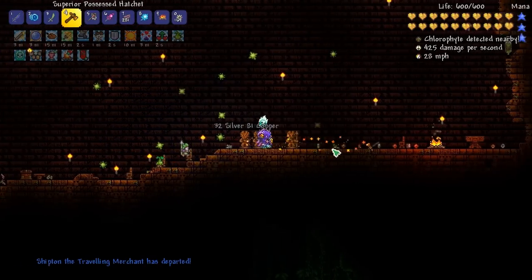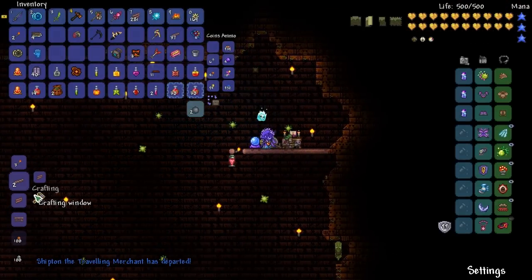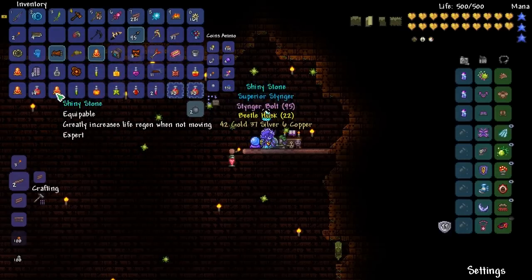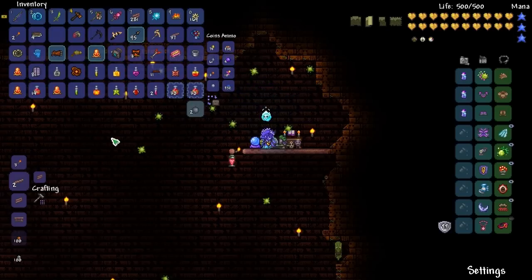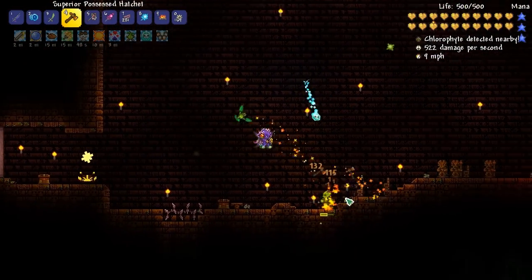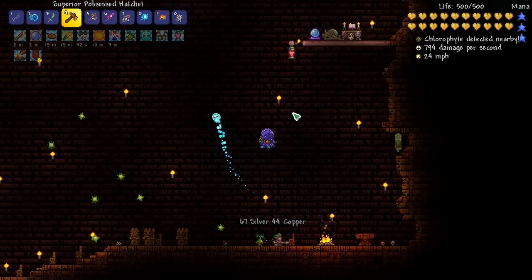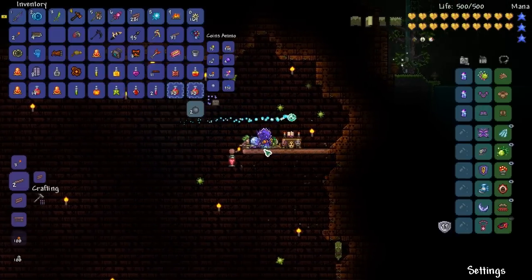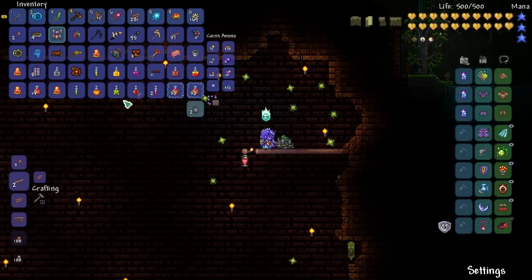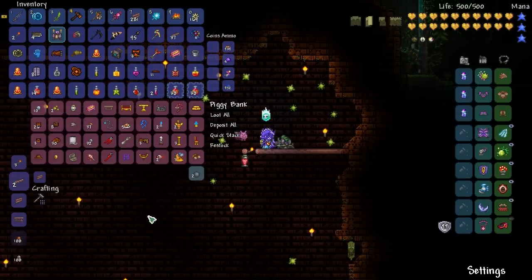Let me check out the Traveling Merchant inventory. I don't think it sells anything too good melee-wise late game but it's always cool to see what he sells. We did not get the Picksaw sadly. I should put everything in my Piggy Bank to carry all this stuff.